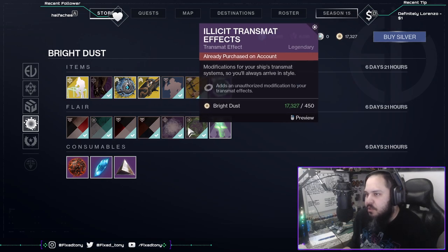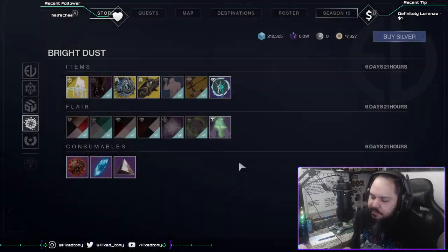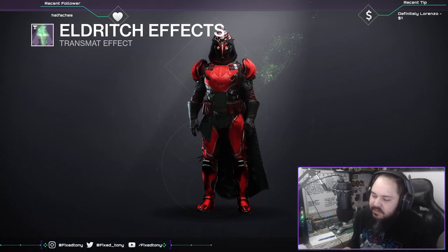And that's pretty much it — Traveler's Wake effects, Illicit Transmit effects, and Eldritch effects. That's it for Eververse this week.